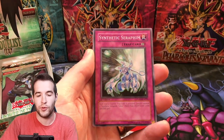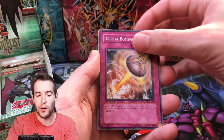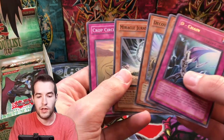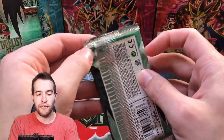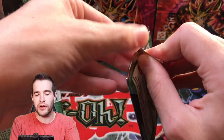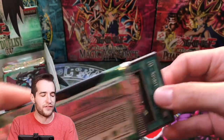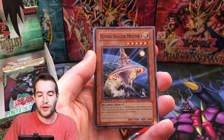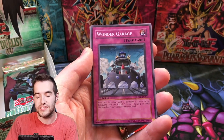We've got another Elemental Hero Neos, Orbital Bombardment, D-Chain for a rare, Decoy Roid, Jurassic Egg, and Crop Circles. Next pack — Power of the Duelist. We've already pulled an ultimate rare but not an ultra rare yet. Those are actually twice as rare as ultimate rares. In GX, you would think ultimate would be higher rarity and harder to pull, but it's not — it's actually twice as easy to pull.